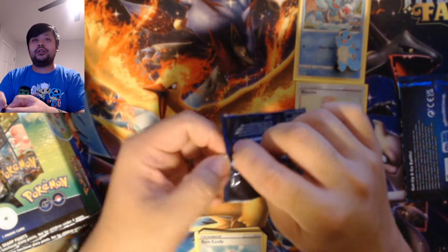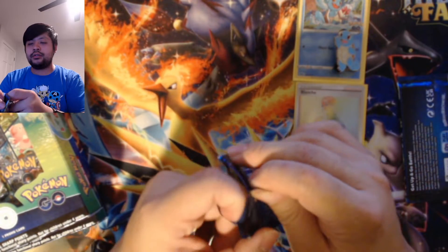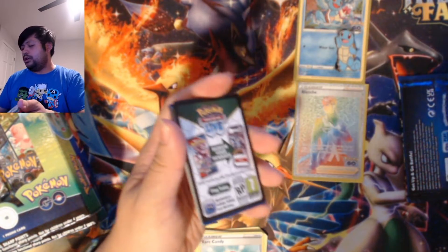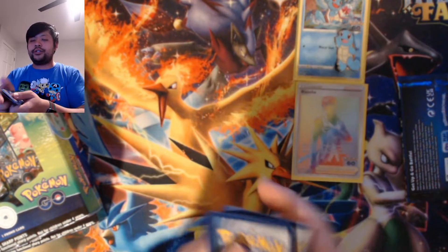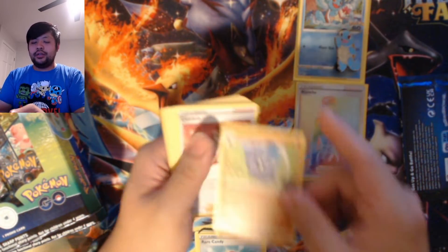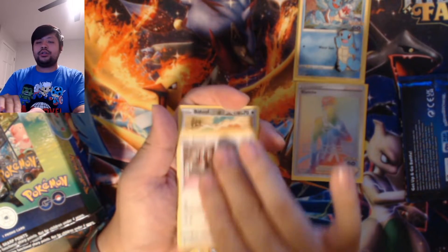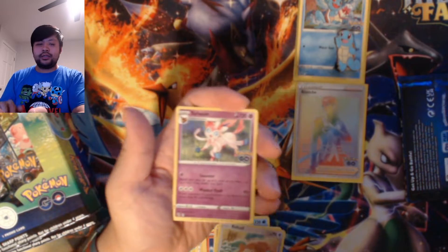We still haven't gotten the Ultra Art Mewtwo yet. I believe I have not gotten the Gold Mewtwo V-Star card — I may have, but I don't think I had. The Gold card gone — it is a V-Star card, adding it to my V-Star pile. Pupitar. Candela. Slowbro. Magikarp. Magikarp. Aipom. Charmander. Eevee. Nummel. This is a regular Bidoof. And a Sylveon.